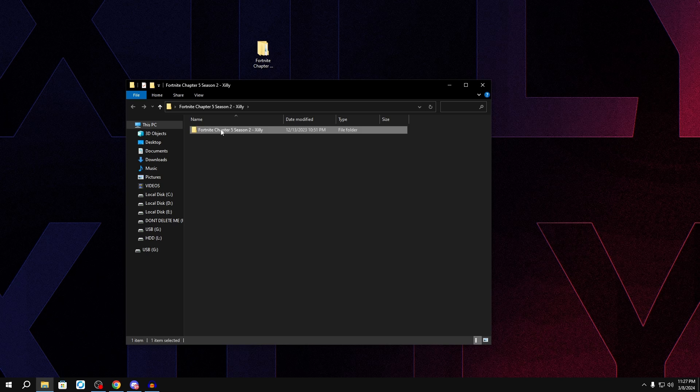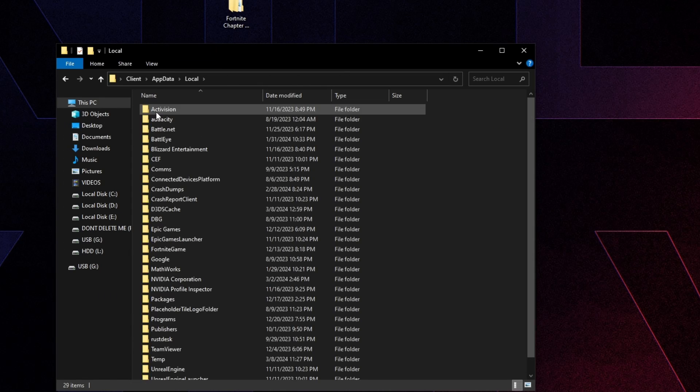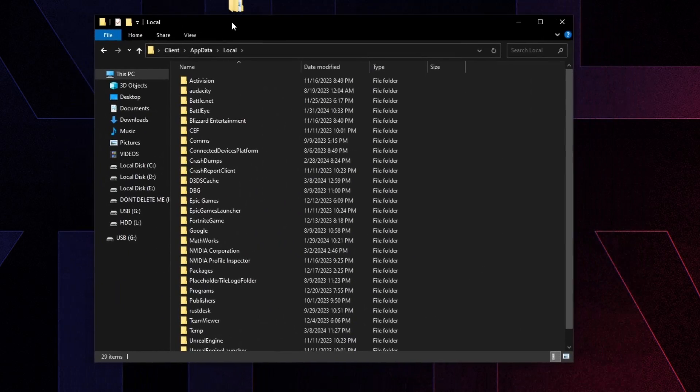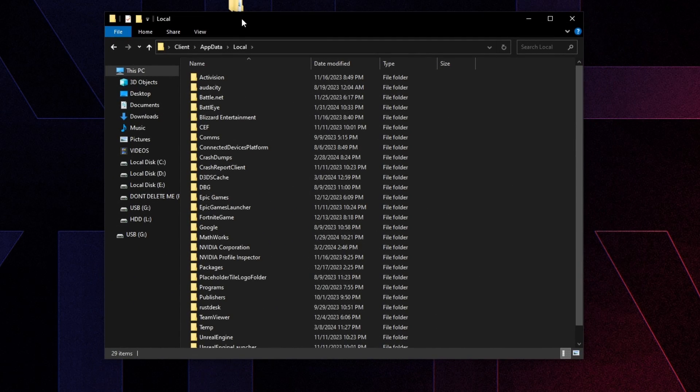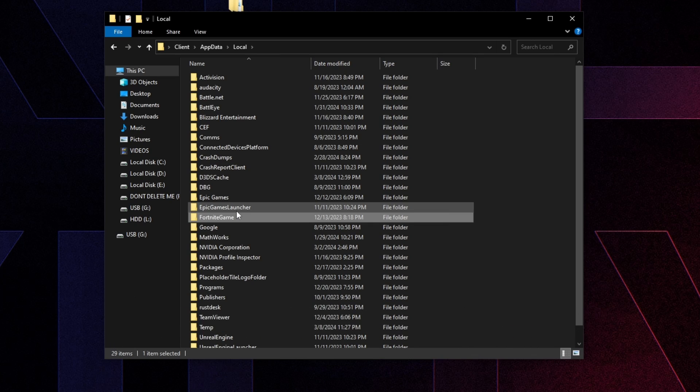Once you've extracted it, go into the folder inside. We're going to first reset our game cache from the old season. Keep in mind the first few matches after doing this are going to be a little stuttery and laggy. Go to number one and double click on 'Delete FortniteGame' — it's going to take you to the folder where you need to find the folder called FortniteGame and delete it. We're not deleting the actual game files, just the configuration files.